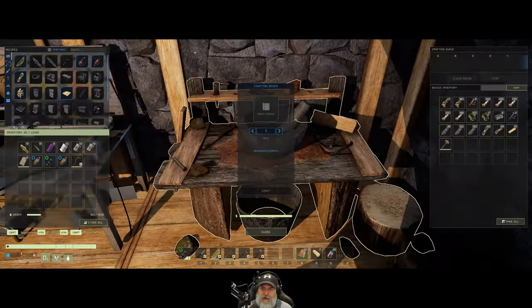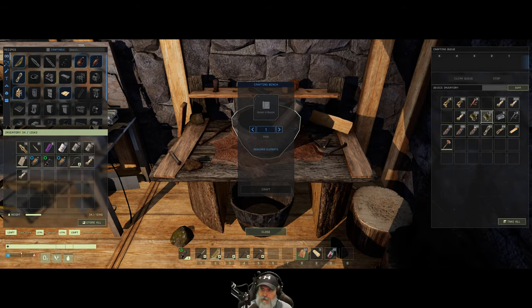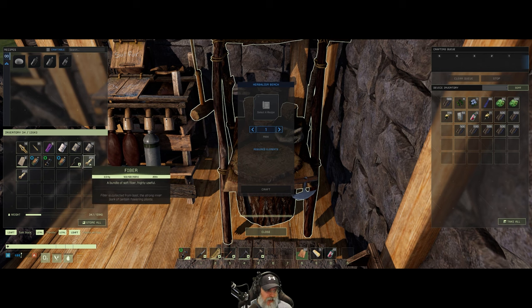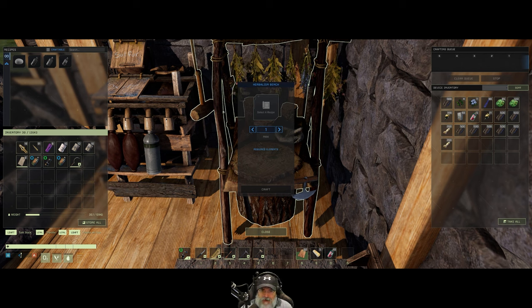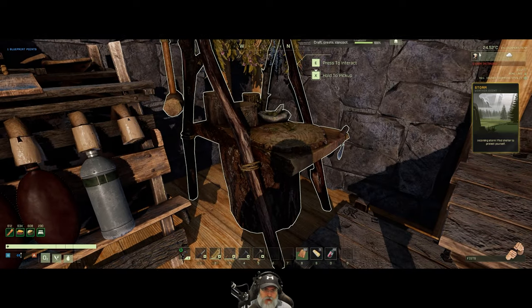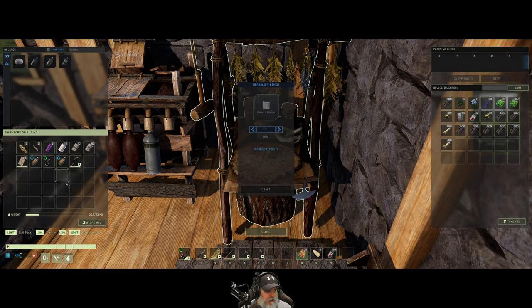Let's grab some fiber out of here. We'll get a couple of stacks of that and put it in this guy. I am planning on making the chemistry bench too, which I'm assuming will probably take over for the herbalism bench. And what do we got? Just a normal storm. Okay, not too bad — it'll probably be done before we're ready to leave anyway.